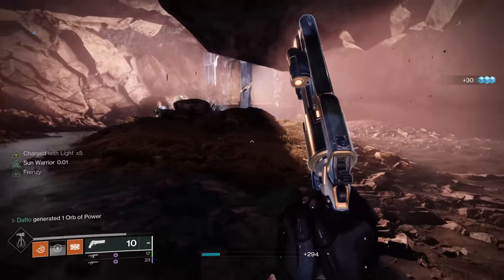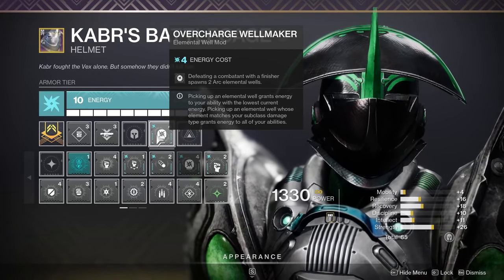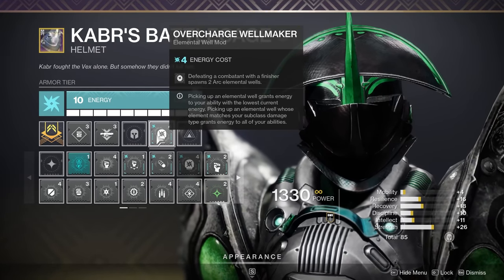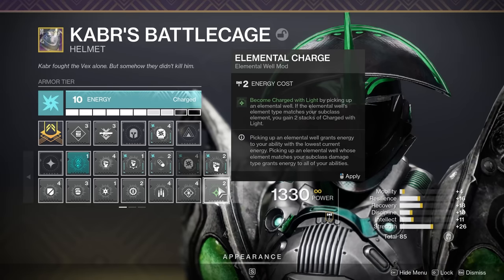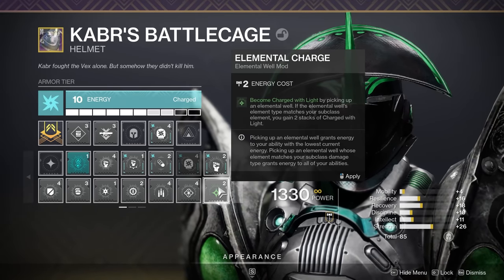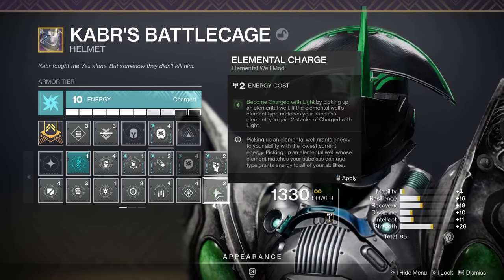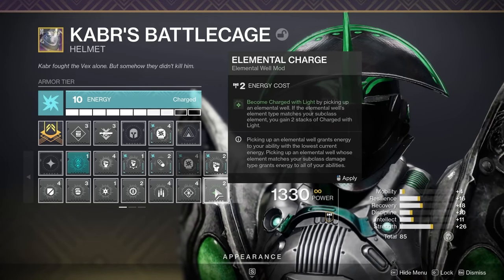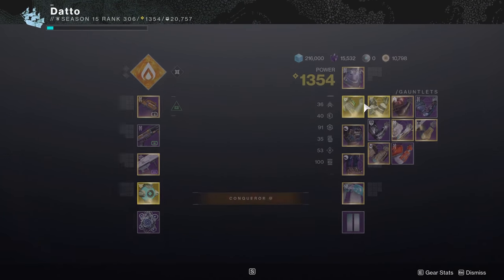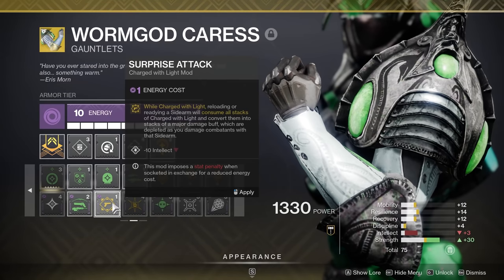Again, we see that the core of most charged with light builds is simply a generator plus a consumer. The Energy Converter build uses that concept and then supplements it by getting more stacks. The same can be done with a sidearm build using Surprise Attack or the Argent Ordnance build mentioned earlier. Let's take a look at Elemental Well mods again real quick. In a video I did a few months ago, I took a look at Overcharge Well Maker and Elemental Charge as a base setup. A finisher would spawn 2 arc wells, with Elemental Charge giving you 2 charged with light stacks. This is a very solid core because it allows you to get charged x2 basically on demand, to do whatever you want with. It costs 2 mod slots instead of your traditional 1 — which would likely be used by Taking Charge — but you have a lot more control over when you can charge yourself and how often.